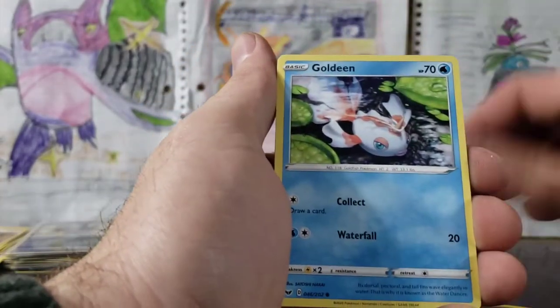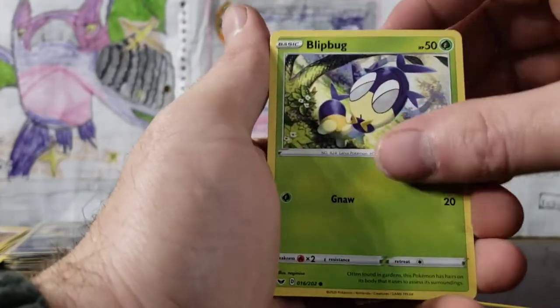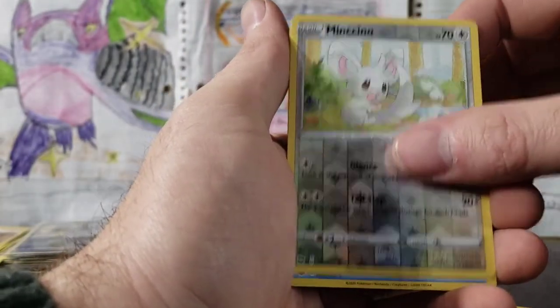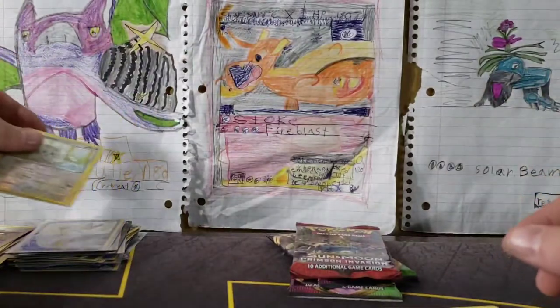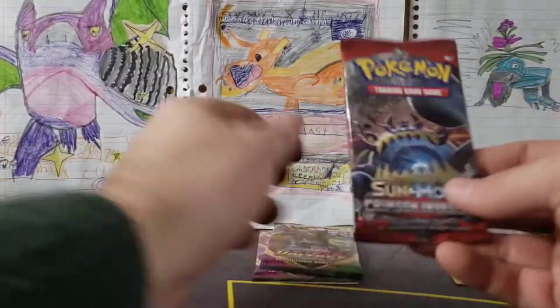Hitmonchan, Seekret, Goldeen, Clobbopus, Rhyhorn, Blipbug, Resistance is Chewtle, Minccino, and a Frosmoth holographic. Throw that over there — Crimson Invasion with Guzzlord pack art.